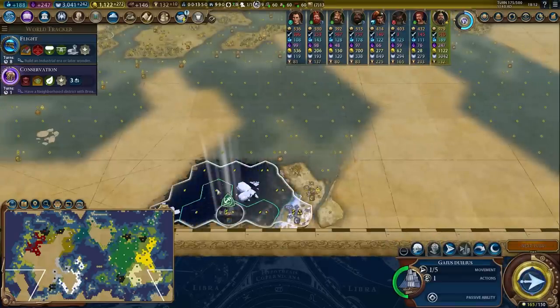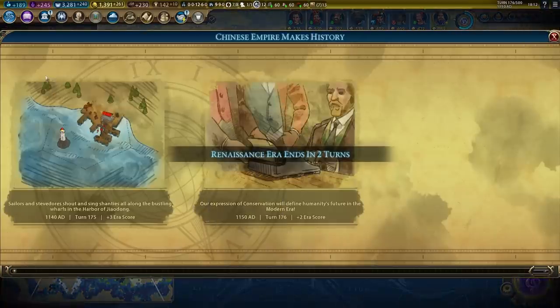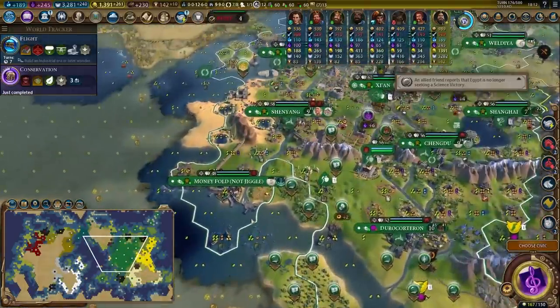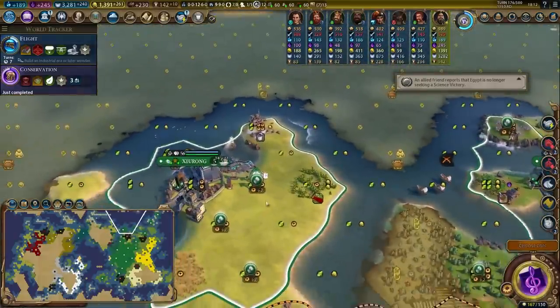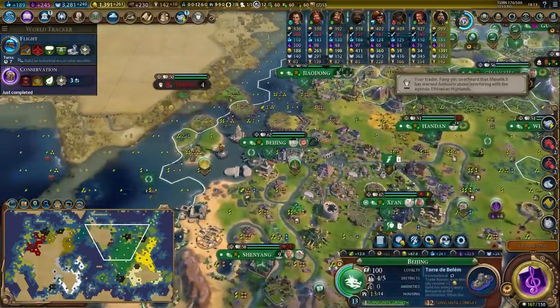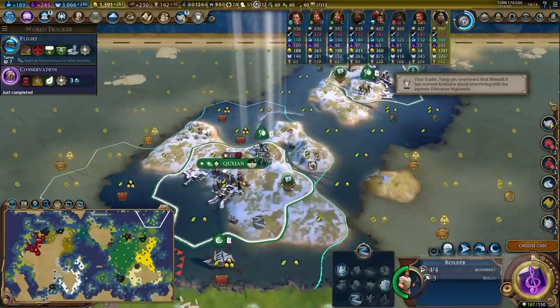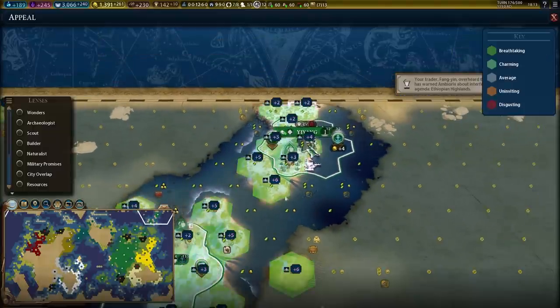I've got builders in position all around the world for when we finish Conservation. We are going to reforest the hell out of earth — make Theodore Roosevelt proud with our national forest. You come in here, you chop that jungle — listen, it's jungle, not forest, it doesn't count. But we're going to reforest here and put a lumber mill on it, and reforest here and not put a lumber mill on it. I definitely need to be purchasing a builder basically every single round to sustain this. In these newly settled cities, the appeal is going to keep going up.